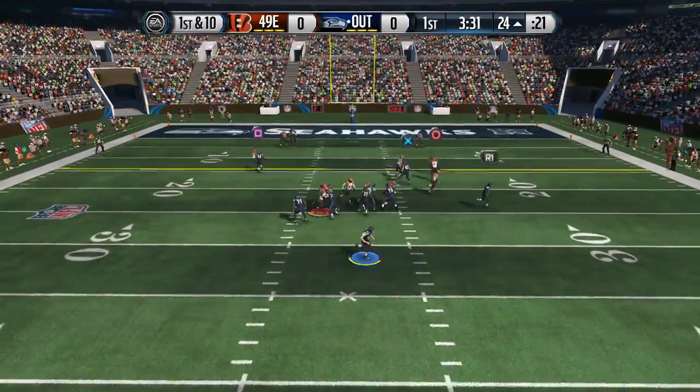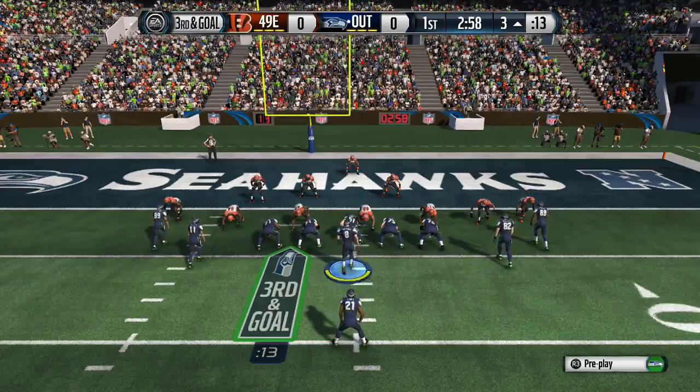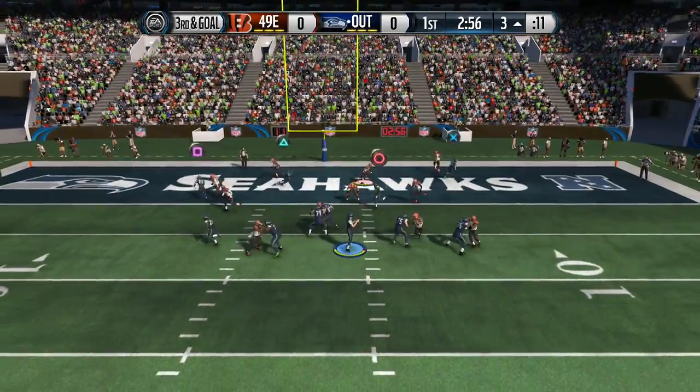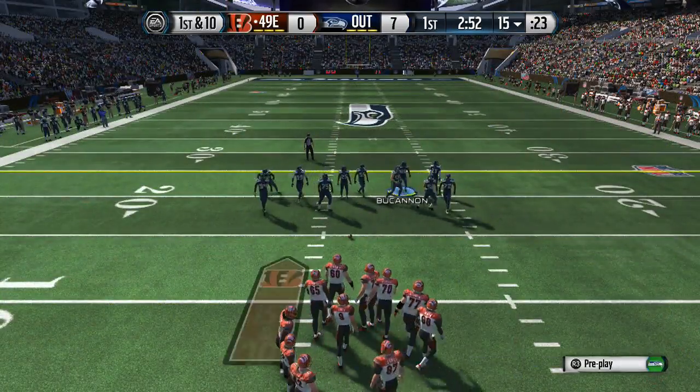My PSN is XX ShotKot360XX. We can go ahead and get some stuff started. As you guys can see here, we're using Carolina Offense and it's a single back tight, and here we go coming out with the drag, throw into a circle for a nice touchdown, so we're doing pretty good.